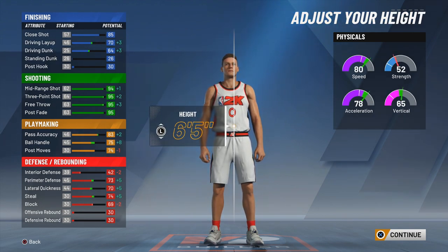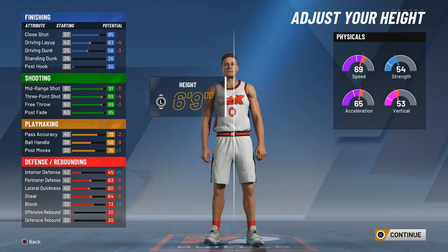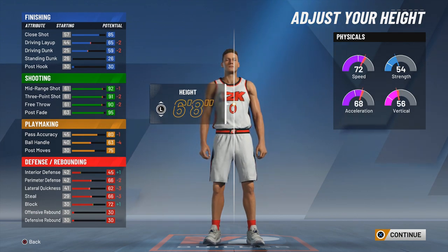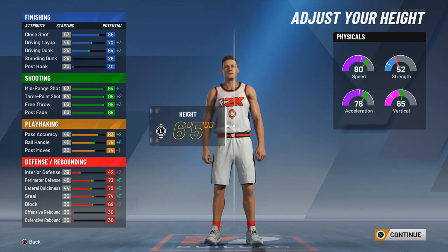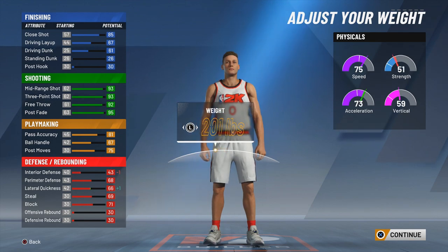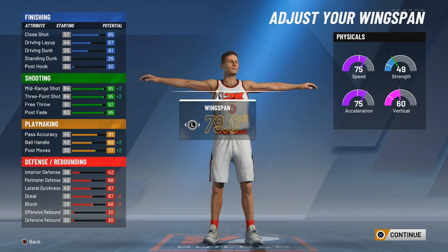If I bring the height down to 6'5" I'd have a 95 ball control, but we're not doing that — we're keeping the height at 6'7". Don't make it taller either. Keep height at 6'7", lower the weight all the way, and bring down the wingspan until we see that 95 three-point.